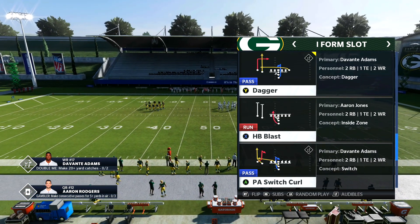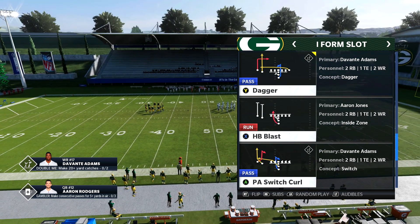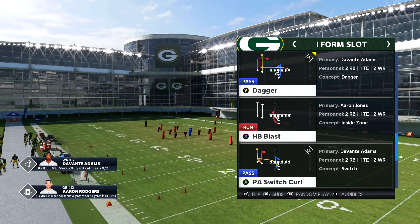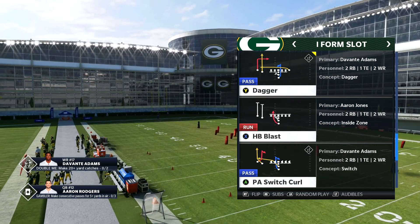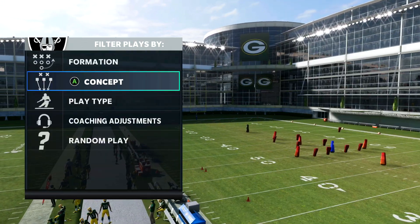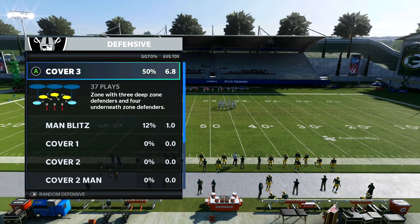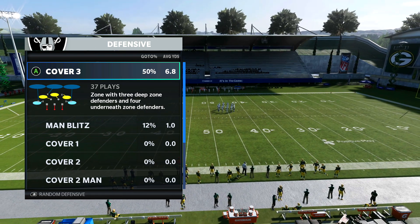Typically you're going to be running I Form in the red zone, but you can actually bring it on the field. So this play right here — PA Switch Curl from the Packers playbook — it's pretty much a hundred percent against cover three. The only way they're going to be able to stop it is to user it or man up the route.